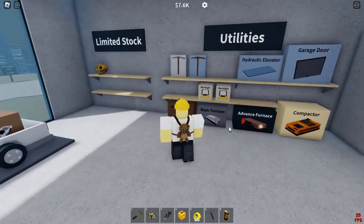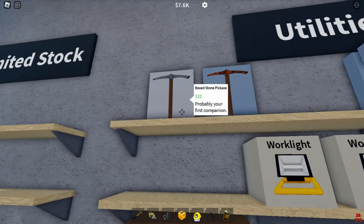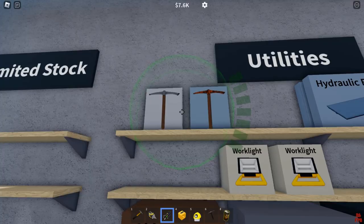Once we are in the utility convenience store, we have to buy the stone pickaxe and the rusty pickaxe. Once you've done this, we drive to the pickaxe store.